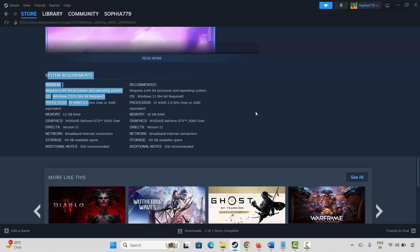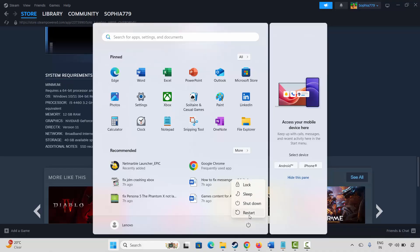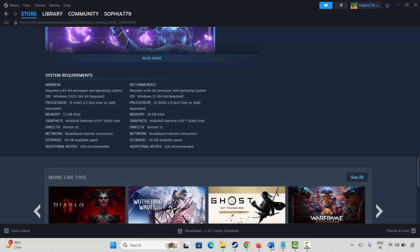If not, the next method is to restart your PC. Click on the Windows icon, click on Power, then select Restart. This will restart your system. After that, try to launch the game and check if it is working or not.